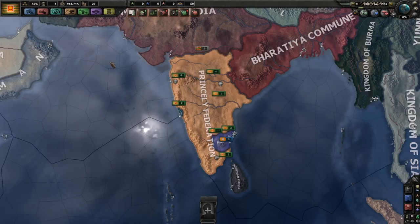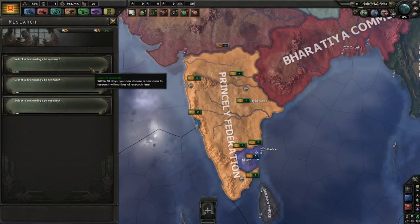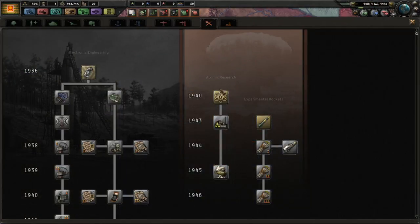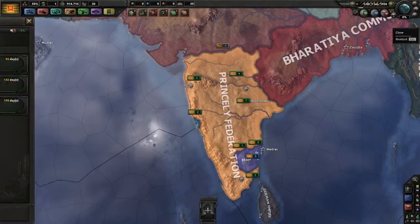Moving left to right through the interface — first, let's look at research slots. You get three, which is nice; it could have been worse — some countries only start with two. You have your three research slots and you're probably going to pick your standard three researches at the start: get construction, get production and stuff. It's actually kind of important to take Construction 1 relatively quickly — I'll explain why a little bit later.